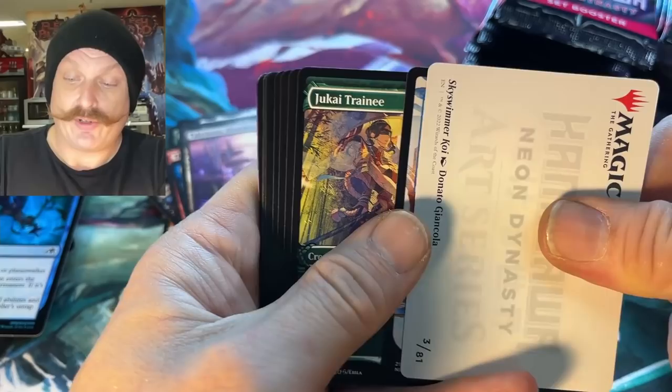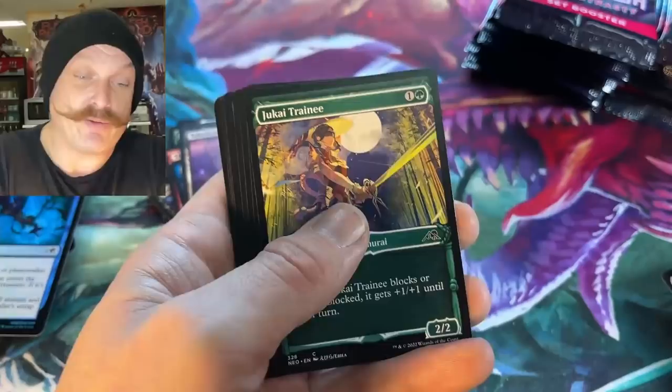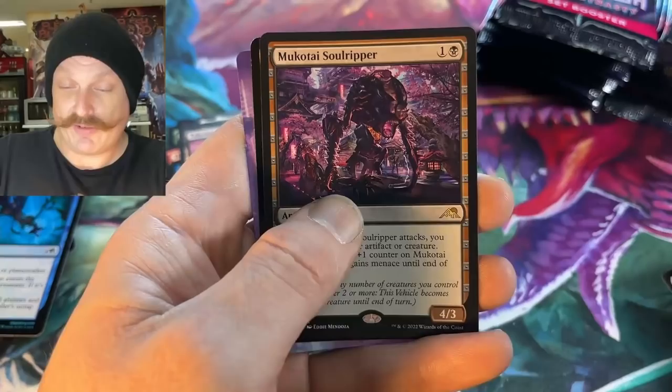It's weird to see a commander card in a set pack, right? Yeah actually — probably in collector boosters. Oh, wow, dude — look at that sky fish, look at that sky fish! For anyone who likes sky fish. Might be a koi. Do you eat koi, Greg? I don't eat koi.